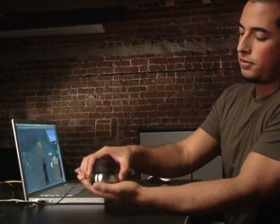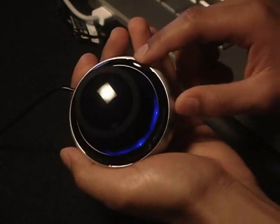So here it is right here. You can see it's just a solid steel base, flashy blue light, and there's two buttons — one on the right side and one on the left. It's basically a knob, and this is how you rotate and how you move.